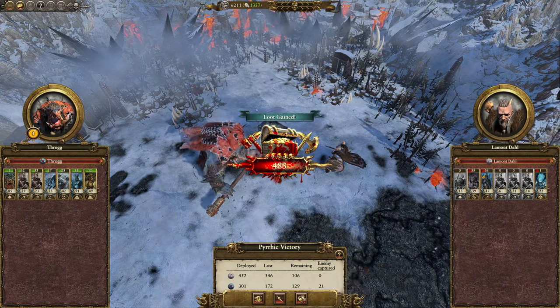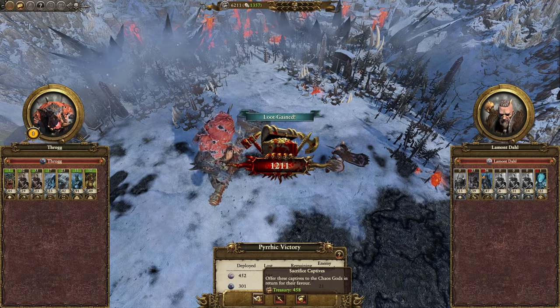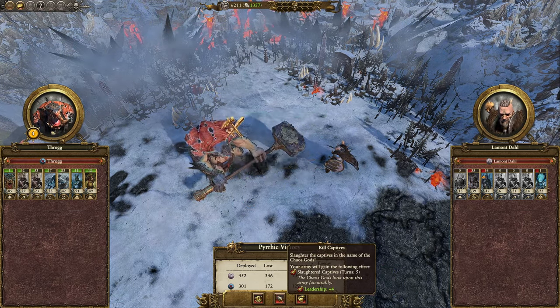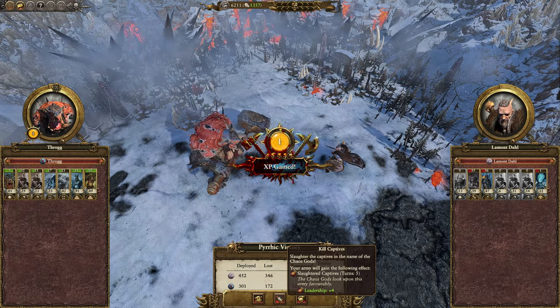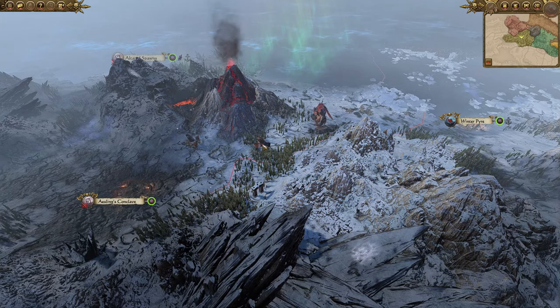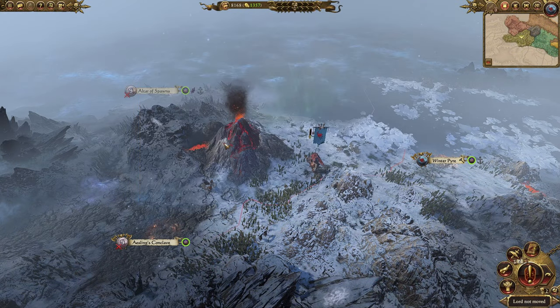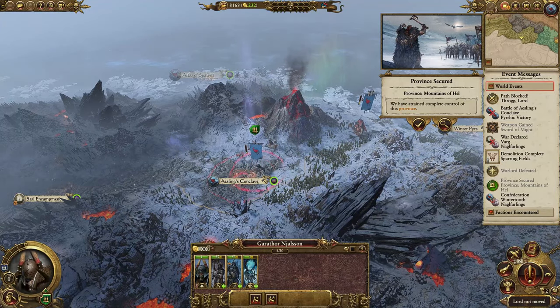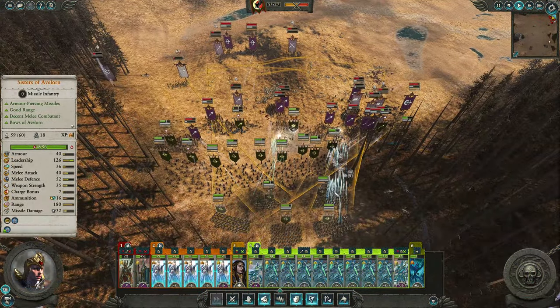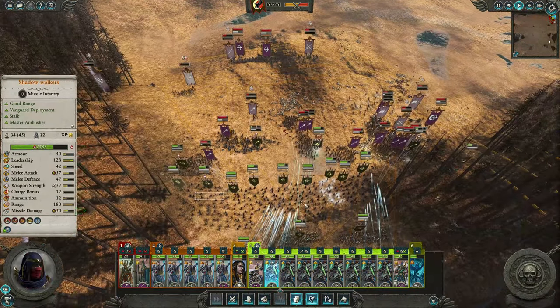Where you start is entirely dependent on the legendary lord you pick at the start of the game. If you own all the DLC, you'll have 30 different options for the Warhammer 2 default Vortex campaign, and if you own none of the paid DLC, about 14 options. If you also own all the Warhammer 1 content, you can have nearly 60 different options for Mortal Empires. Even with just the default factions — the Lizardmen, the Skaven, the High Elves, and the Dark Elves — you'll find these experiences to be drastically different.